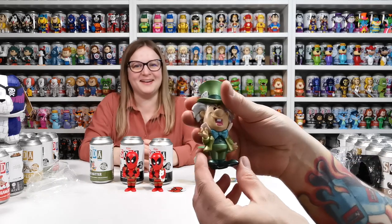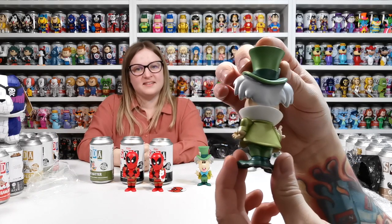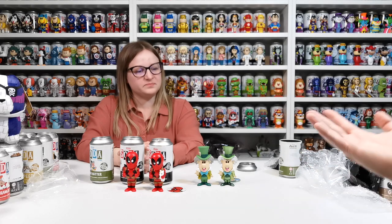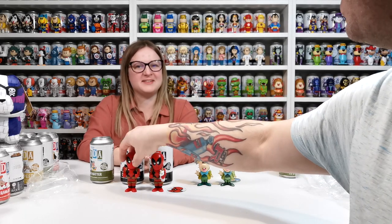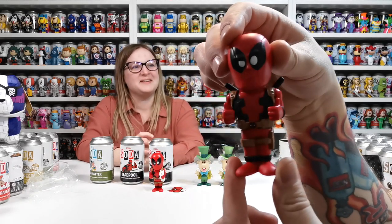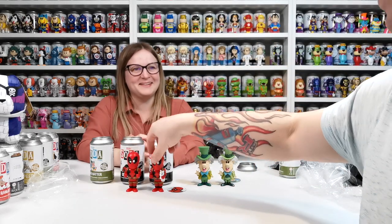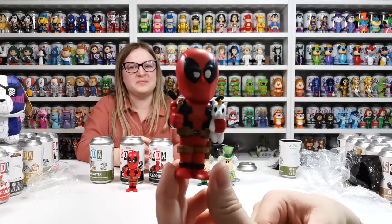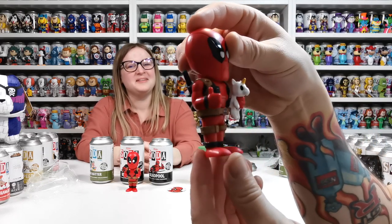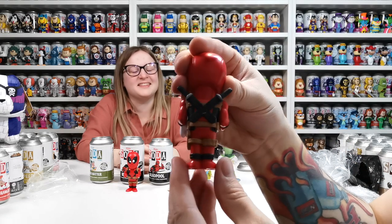Here's the chase version and the metallic side of him — so cool! We've been so lucky because we now don't have to hunt for those ones, we've already got them. We've got Deadpool with his little unicorn — look at it, just look at that unicorn! How cute is that? And that's the back of it. How cool is that!